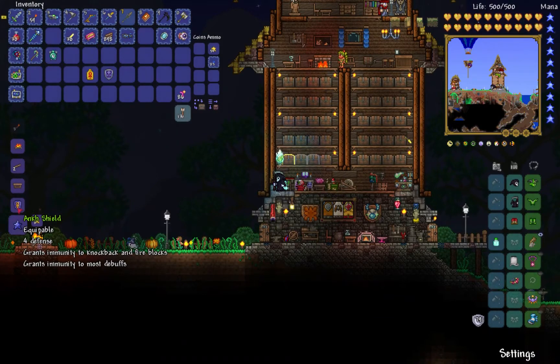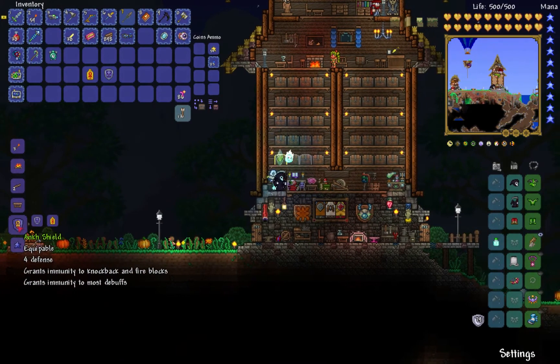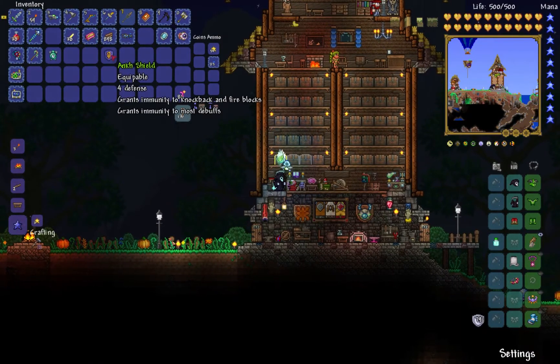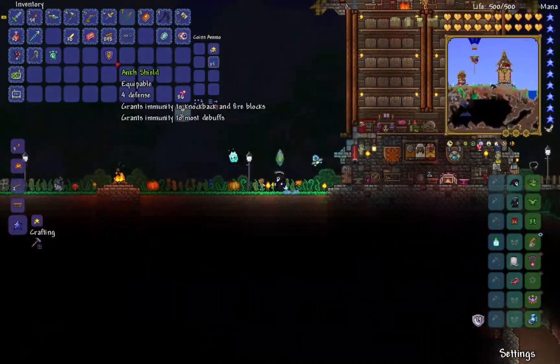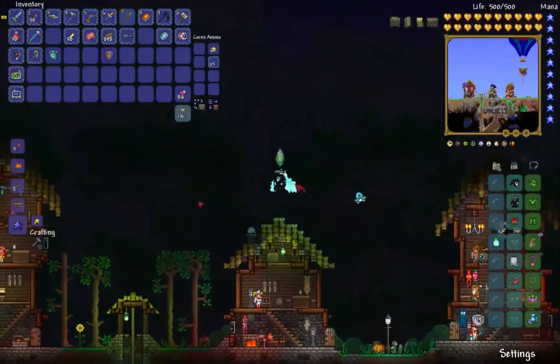So once you combine those two together you get the ankh shield. If you look at it, it says plus four defense, grants immunity to knockback and fire blocks, and immunity to most debuffs. This is an incredibly good end game item - and this is not a material, this is your final thing. Bam, so I got the ankh shield with no perks on it whatsoever.